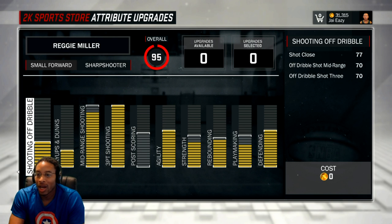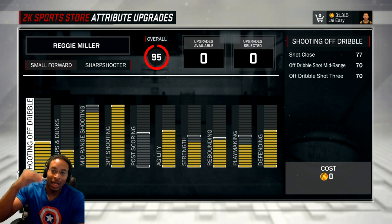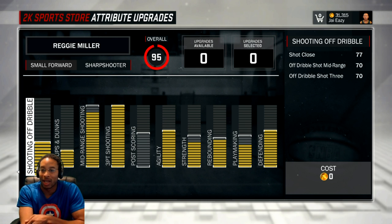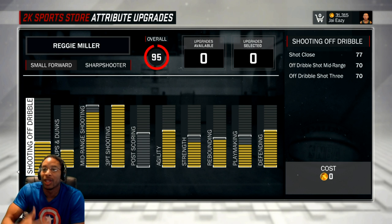I maxed out shooting off the dribble. At first I was thinking this might have been a waste, but as I began to look at it, I realized you actually want to max out shooting off the dribble because shot close at 77 — a lot of people say 70-something is workable, but with shot close, 77 is like 90 almost. If you got above 70 in shot close, that's great. Mid-range off the dribble — these are insignificant stats. I should never be moving when I'm shooting the ball. The whole point of a sharpshooter is to shoot the ball off the catch. You don't want to be dribbling. If I have to dribble, something has gone horribly wrong and I'm going to use my shot close.